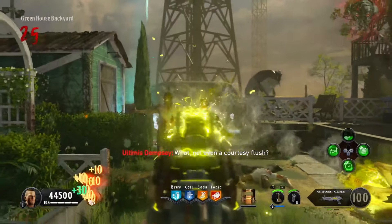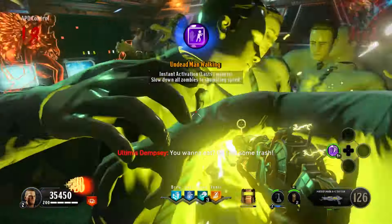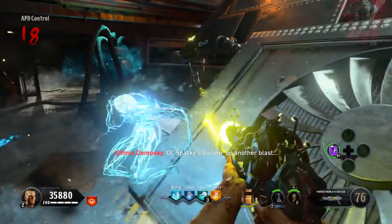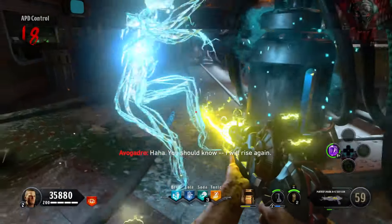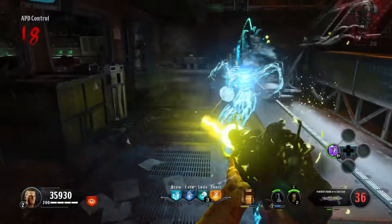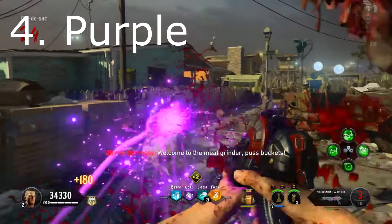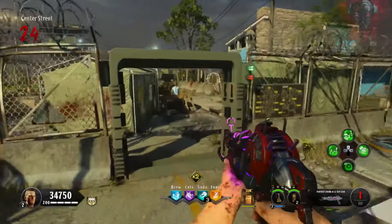In conclusion, the four variations of the Ray Gun Mark II are all solid wonder weapons, and honestly they're the reason I'm enjoying Alpha Omega so much right now. They give so much life and character to the map. I wasn't expecting to have this much fun in a Nuketown remaster, so I definitely appreciate them. Let's go ahead and rank them from worst to best. The worst variation is the purple one — it doesn't have enough ammo, it's not very strong, and it's honestly the most boring and least fun to use.